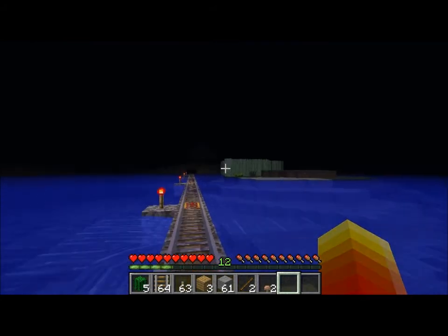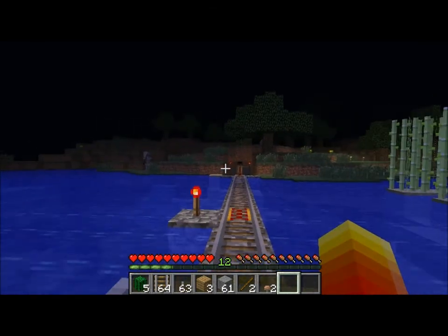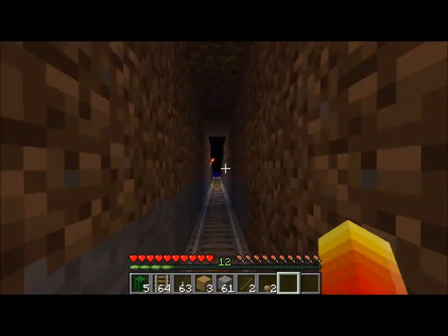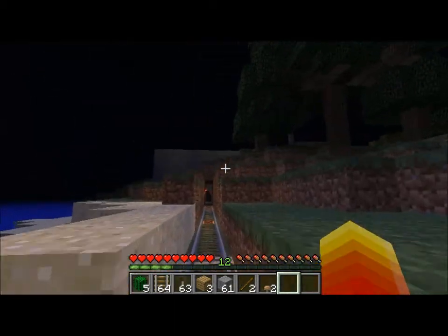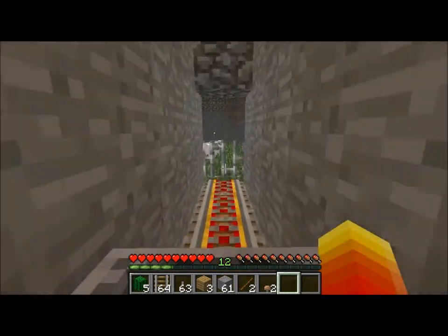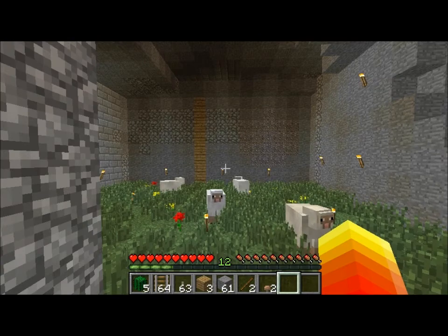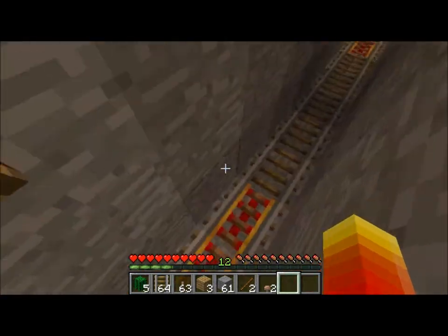There we go — there's our sugar cane. A skeleton wanted to have a shot at me. Our home is just up there, and as we come through... this is where the sheep are, which is the bottom level, I believe.